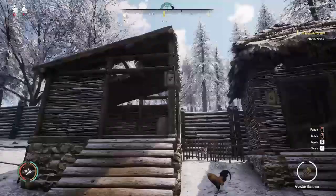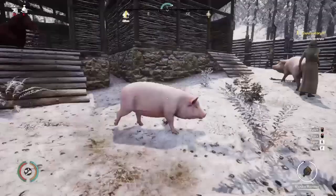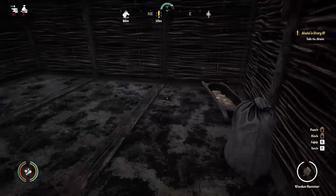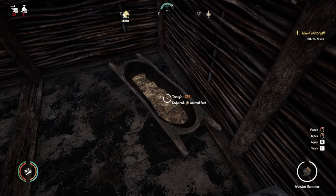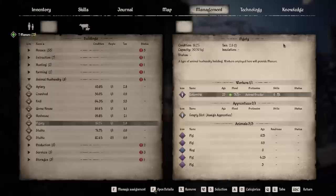Next we're going to go over the pig sties. This is the pig sty, guys — it's almost out of food. They eat a terrible amount of food. They produce manure, which you can collect off the ground or have a worker assigned to the building producing manure.